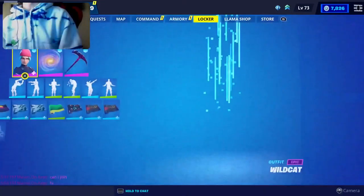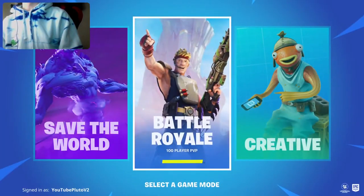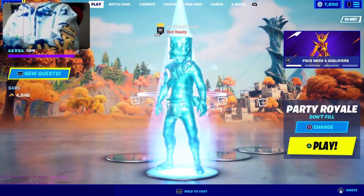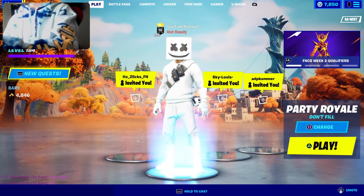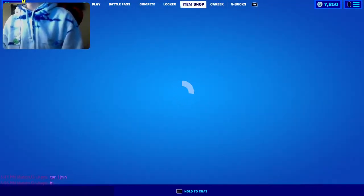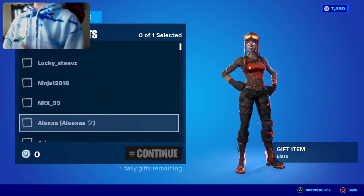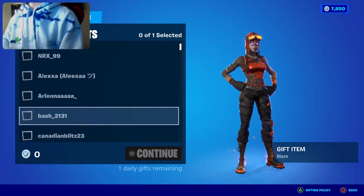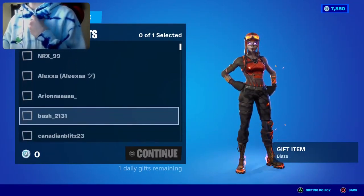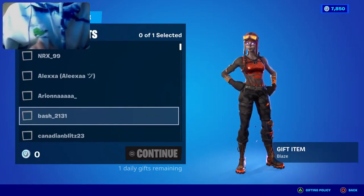I hate this glitch — they've got to fix this. I have to go to Select Game Mode and then go back to Battle Royale, then it gives me my gifts. Chat it's still glitched but oh well. We're giving the Blaze skin as the second gift of today's stream. If anyone wants to win, drop a like, subscribe, and turn on notifications — it's super easy.